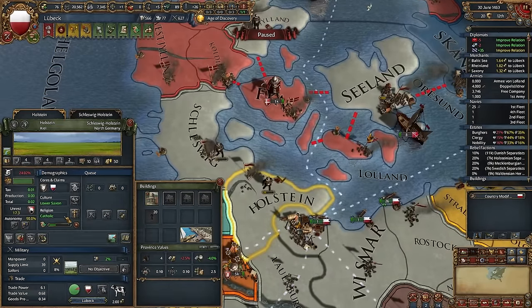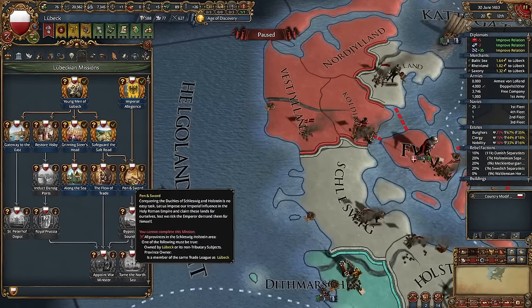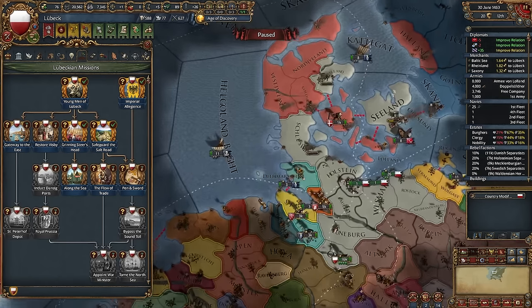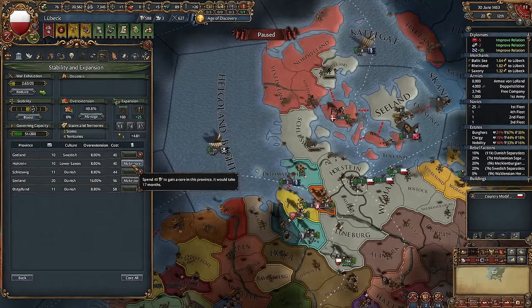We can cancel coring of Holstein, because after you finish this mission, if you have more than 100 relations with the Emperor, you will get the core for free.